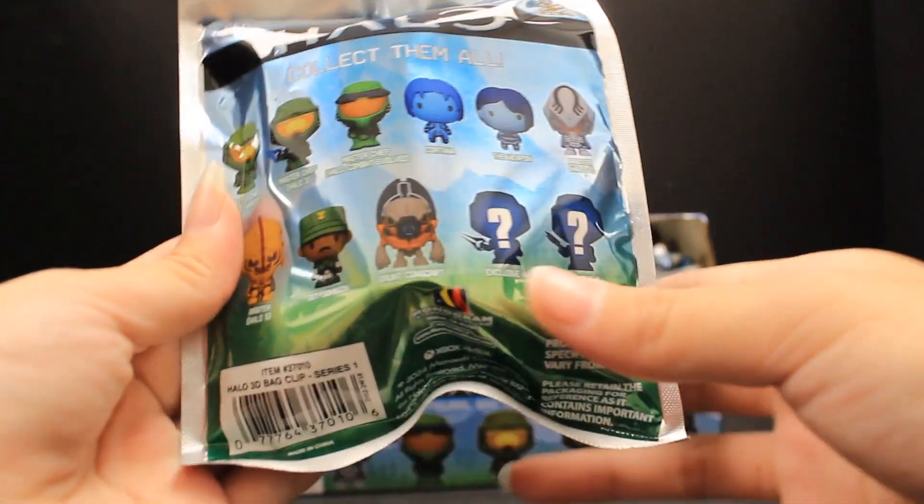We're down to three bags left and we still don't have Chase A yet — I'm getting a little concerned, where is it? Another Master Chief from Halo Infinite, no Chase there. Second to last bag — hopefully Chase A is in here. Nope, Sergeant Johnson again. We started with Sergeant Johnson and we're almost ending with Sergeant Johnson. His outfit is very detailed — his eyes are just making his character look cute.